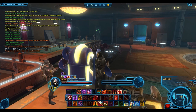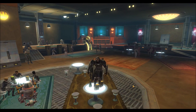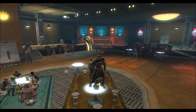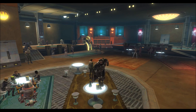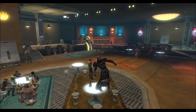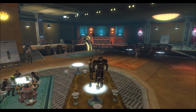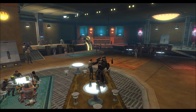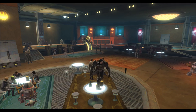Going into number 5, we have the Unconvincing Performance. This is a relatively recent emote. Surprisingly it sells for pretty high — around 600k — but it's a really nice one. Basically your character acts really drunk while a random assortment of bottles is thrown at you. Super fun to do in a cantina, and pretty awesome for roleplaying. Surprisingly it is considered a dance — I mean, you are doing a pretty terrible performance.